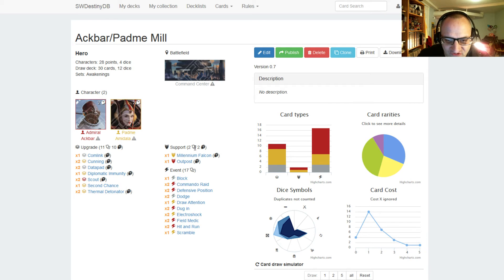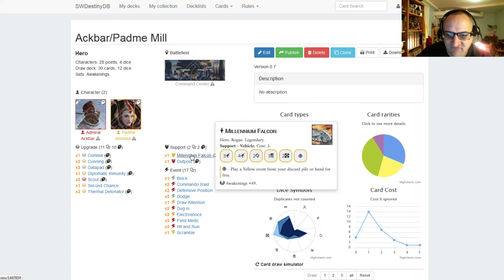We have one Millennium Falcon, costs five, so it's fairly expensive. It has three range damage, four range damage, two focus, three discard, two resources, and a special. The special lets you play a yellow event from your discard pile or hand for free. We're mostly using this for the three discard side, and even if I don't roll that initially, I can use some of the other dice to focus into the three discard side on the Falcon.